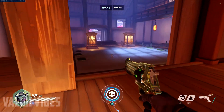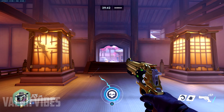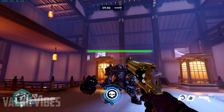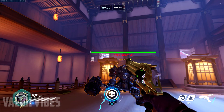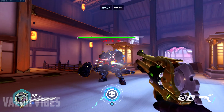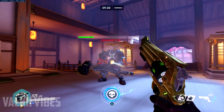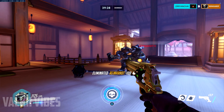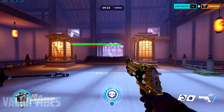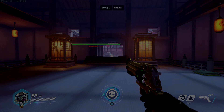I'm going to spawn a bot in, and as you can see right here, the bot now has a custom health bar — it shows their name and how much health they have. When I do damage, the health bar goes down just like that. And there you go, that's how you make a custom health bar in the Overwatch Workshop. If this helped you out, leave a like and comment, and if you're new, subscribe. Goodbye everyone!